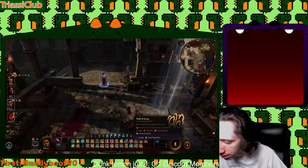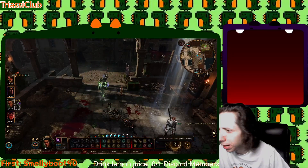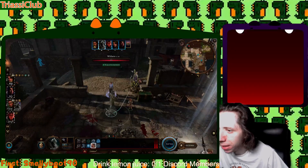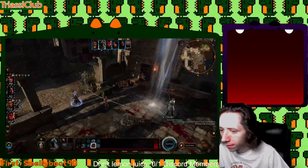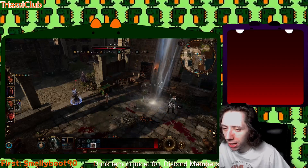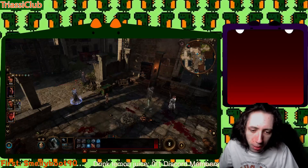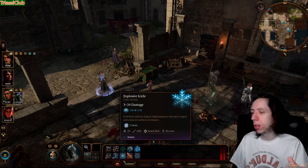Now let's try a summon. Summon an elemental, enter turn-based mode, and have it attack Withers — still got sanctuary. Then have it attack me — it hits me, and I still have sanctuary. So summons won't break your sanctuary, as long as they're a subordinate to you shown next to your portrait. This build is going to make you an immortal damage dealer.